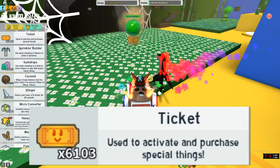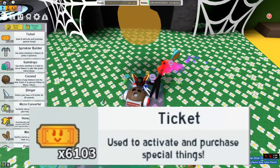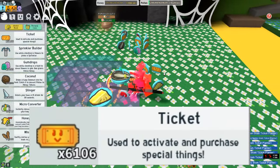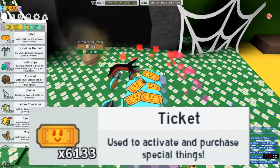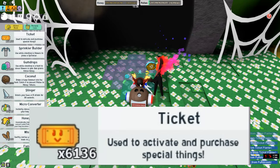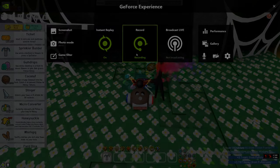Method nine: Planters. These trusty green allies reliably drop tickets upon harvest, with the ticket planter of course leading the pack. Offering a convenient AFK or macro farming option, they earn a solid A tier ranking for their consistent rewards.